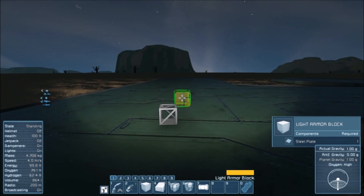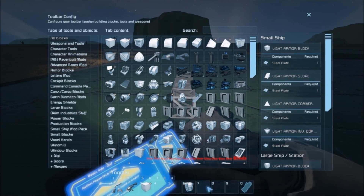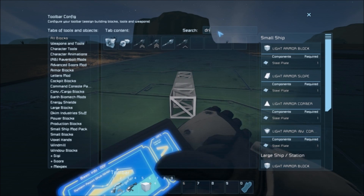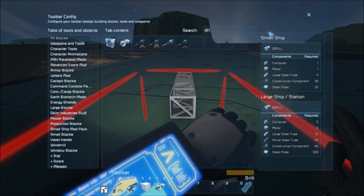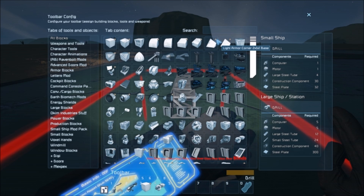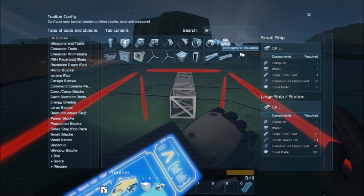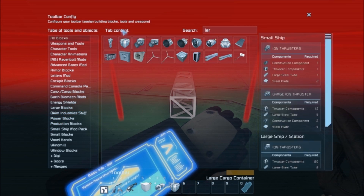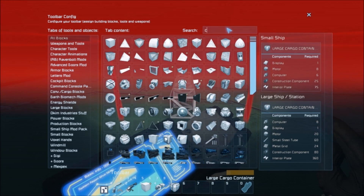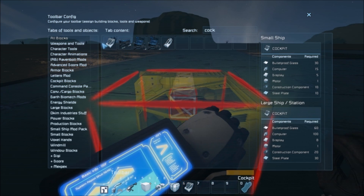Let's get some things in our toolbar. We are going to need blocks, we are going to need drills. I'm thinking maybe just one large cargo container, although we might end up going with two or three medium ones. This guy is going to have a cockpit — just a working cockpit.